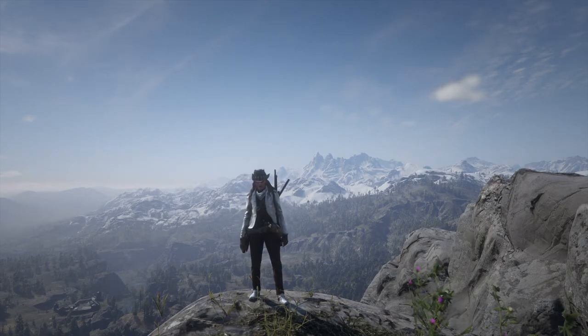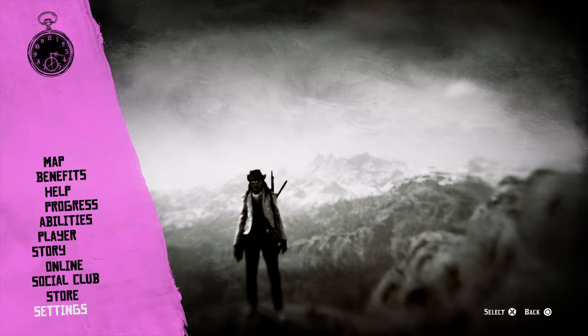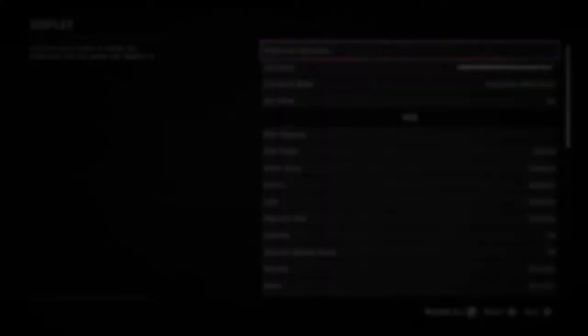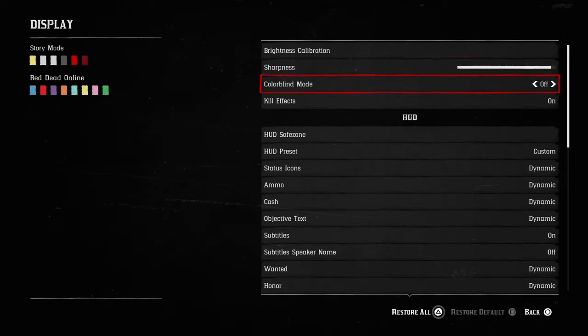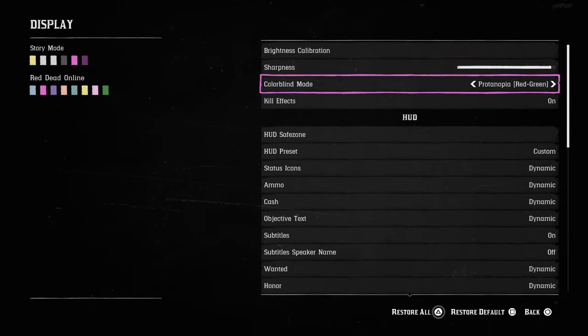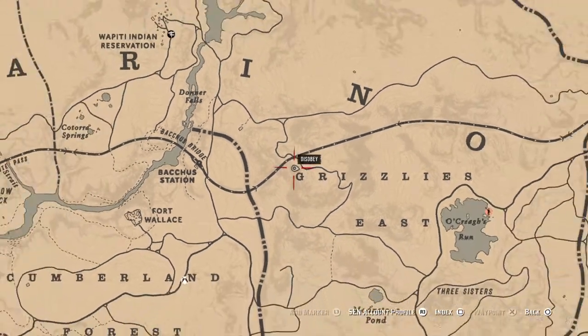The biggest question I've been asked several times is how did I get this pink color on my settings. It's simple — go to Settings, Display, and Colorblind Mode. The colorblind mode I use is this one, and in my opinion this is the best colorblind mode I have ever used. I have tried out the other ones as well. I'll be showing you what it looks like with colorblind mode off and with it on.